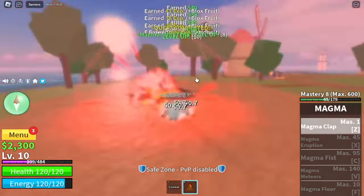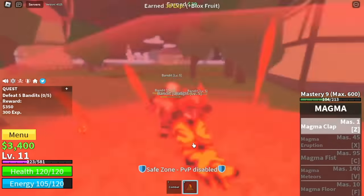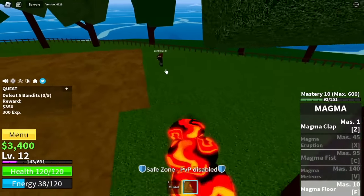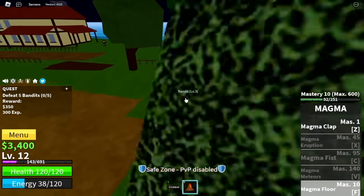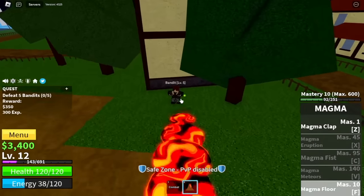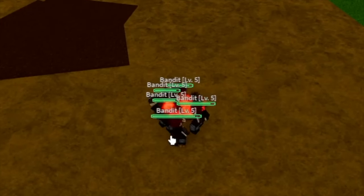The next skill we are going to unlock is the F skill, the Magma Floor at Mastery 10. For me, this is the best skill of the reworked Magma Fruit. You can use this to lure your enemies as well as damage them. Actually, this is enough to reach level 700. This skill is really powerful. Check this out.